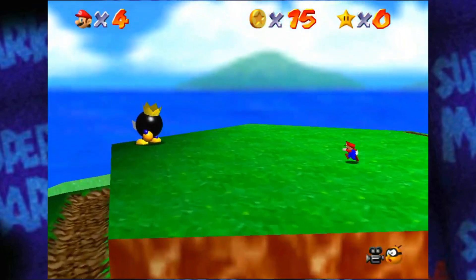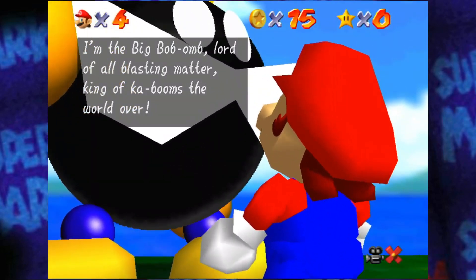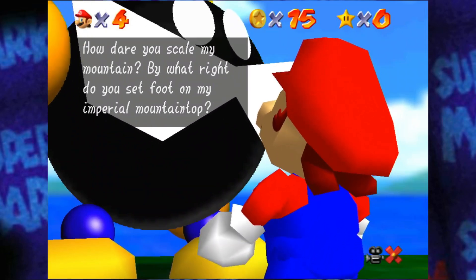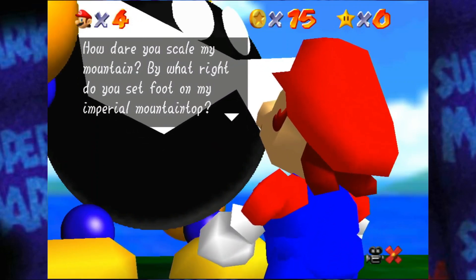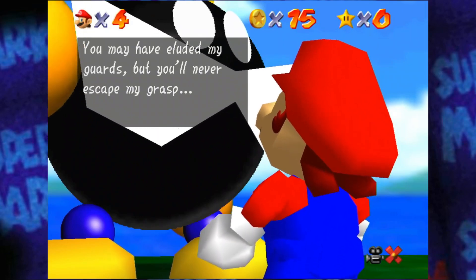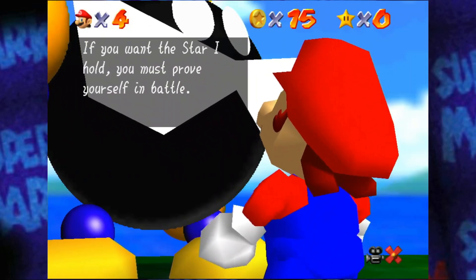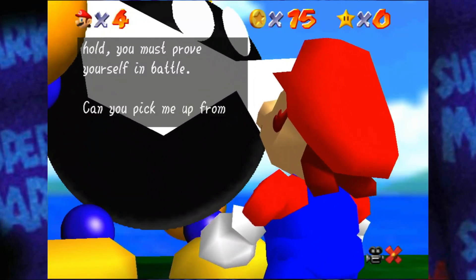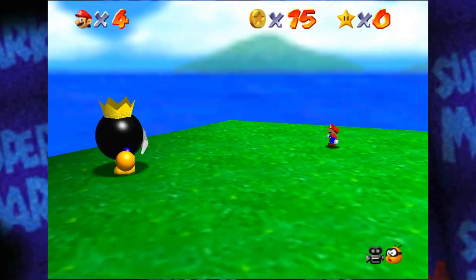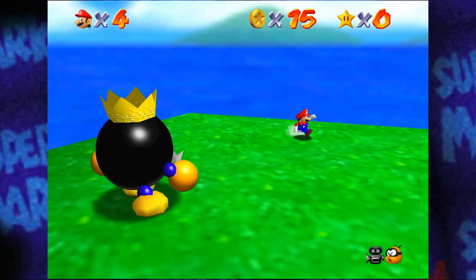Well either way, we're at the top of the mountain now. I'm the big Bob-omb, lord of all blasting matter, king of kabooms the world over. How dare you scale my mountain? By what right do you set foot on my imperial mountaintop? You may have eluded my guards, but you'll never escape my grasp, and you'll never take away my power star. I hereby challenge you, Mario — if you want the star I hold, you must prove yourself in battle.